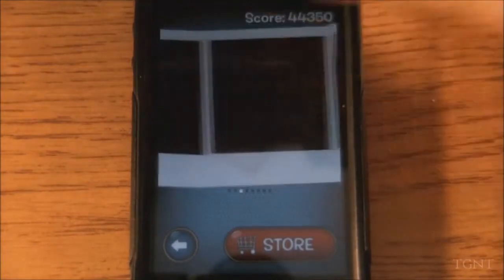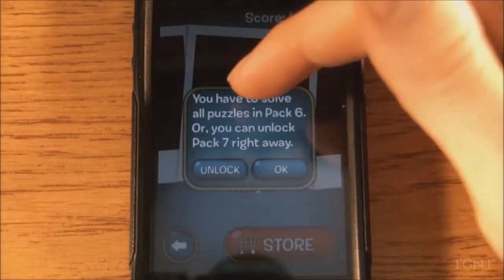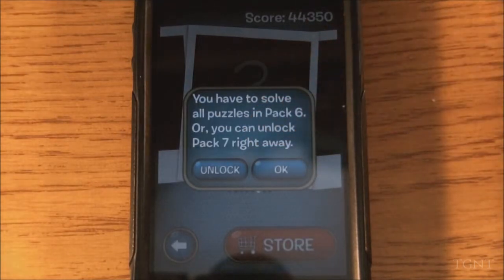If we go back to the actual world selection screen, you can see there are all kinds of levels you can select. We don't know what they actually are because of the question mark on them, but you can purchase them. They are expensive though — like $10 to unlock a pack if you want to unlock it right away.